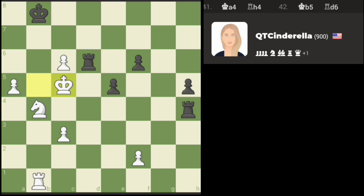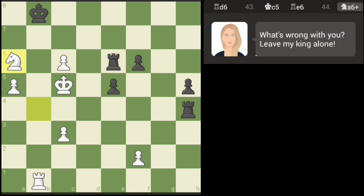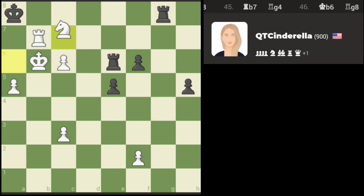Yeah, it should be safe. Let's go here. There might be a combination that works here. Oh no, that doesn't work all the way, does it? I gotta get my king in close, and then I can finish with a mate, I think. So unless they stop it with a rook, I got a mate. Well, I had a mate here. Actually, I still do. Here we go.